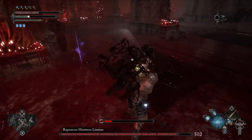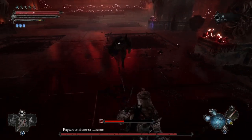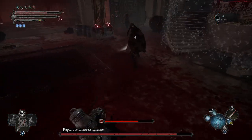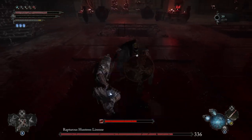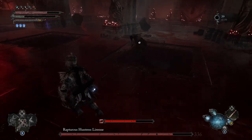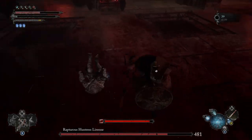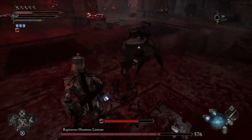This boss has some pretty well telegraphed attacks. It does a lot of spear lunges, so it has some pretty long range, and if you're not rolling into it you're going to get hit likely, since it can still hit you even when you're rolling backwards. I recommend mostly rolling to the sides with this boss, as it's not going to be doing many sweeping attacks — it's going to mostly have those long reaching attacks. So don't roll backwards, roll to the side, and get a couple hits in whenever you can.